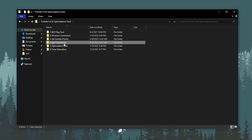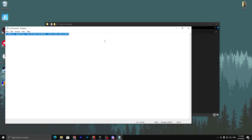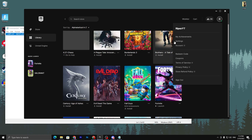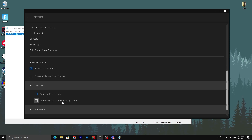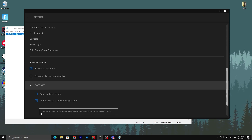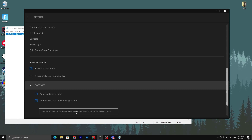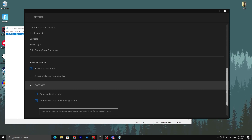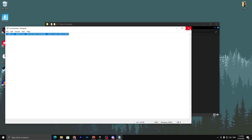Next, open the Epic Commands folder and open the command.txt file. Copy the entire list, then open the Epic Games Launcher, go to Settings, scroll down, find Fortnite, and check the box for Additional Command Line Arguments. Paste the copied commands. The first command, LAN play, optimizes your network and packet loss. No stairs boosts Fortnite speed, no texture filtering further optimizes the network, and use all available cores gives your CPU full power to Fortnite.